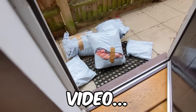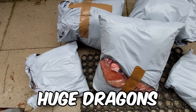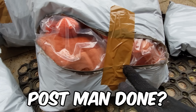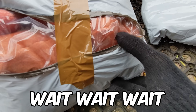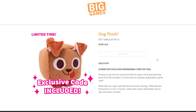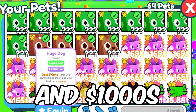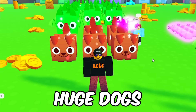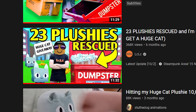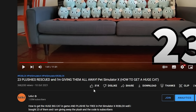In today's Pet Simulator eggs video, I've finally received my plushies - huge dogs, huge dragons. But this packaging is ripped - what has the postman done? My codes are visible and somebody could have stolen them! Huge dogs and huge dragon plushies sold out in minutes. Luckily I was able to spend thousands of dollars on them, and I've got huge dogs and huge dragons to give away in this video. Six months ago I purchased 23 huge cat plushies and gave them all away - that video got 31,000 likes, let's see if we can beat it.